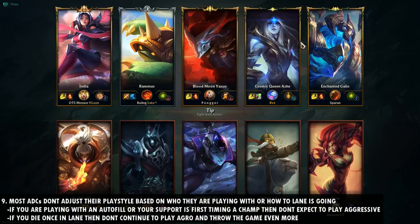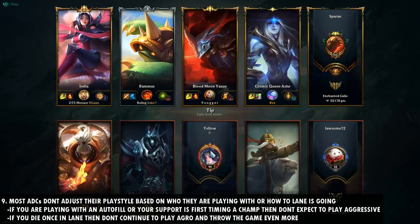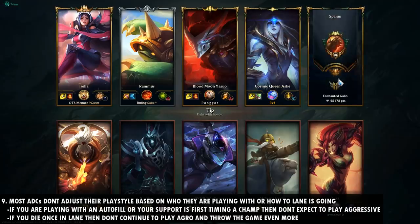Number nine is that most AD carries don't adjust their playstyle based on who they're playing with or how the lane is going. In the loading screen, check your support's mastery score. If they have zero mastery and have never played the champion, don't expect to play aggressive — just farm and don't go for crazy all-ins. Also, if you die once in the laning phase, don't continue to play aggro; you'll fall further behind. Wait for a jungle gank, keep farming — games are very winnable after one death if you don't keep dying.